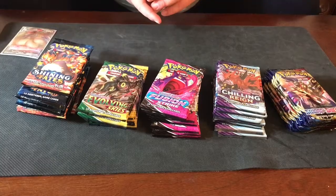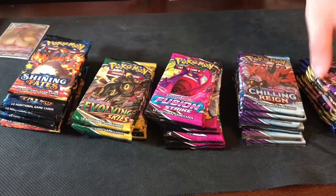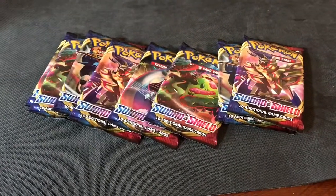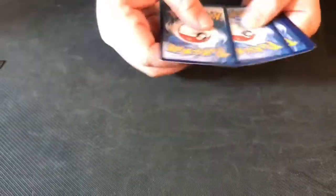Alright YouTube, as you can see I opened every box — that's 42 packs altogether. I'm going to start with Sword and Shield first. There's 8 packs. Let's probably do the pack trick first. Cold card — 1, 2, 3, 4.